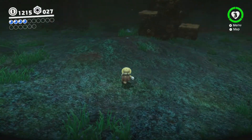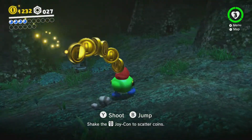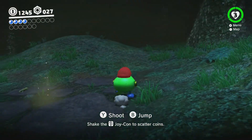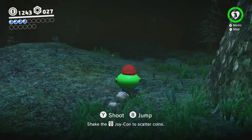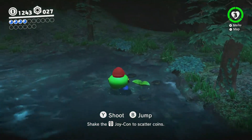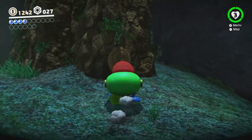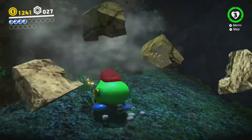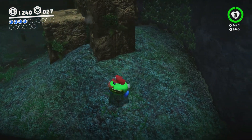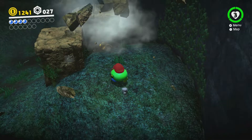Over here we can get a new capture — a Coin Coffer. At first they'll spawn a bunch of coins for you to have, and then you can actually spit out coins, which these coins can break the fossils like so.